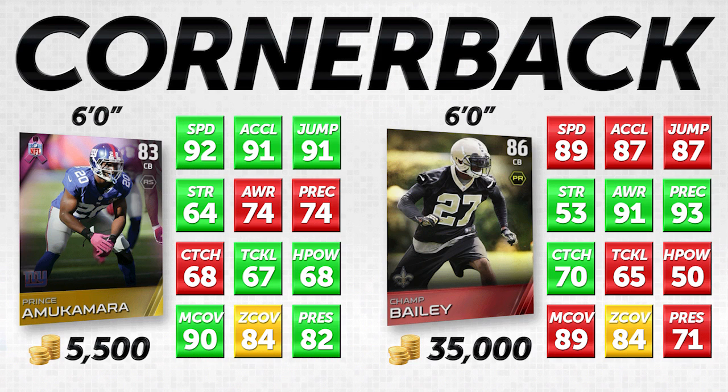The final comparison at the cornerback position is a BCA item — Prince Amukamara, 83 overall — compared to Champ Bailey, the elite 86 overall item. I think there's a big difference between these items, and it's actually in favor of Prince Amukamara. You wouldn't imagine an 83 overall gold to match up favorably against an 86 overall elite, but I think Amukamara is probably the better overall cornerback. The only area where Champ Bailey has a significant advantage is higher awareness and higher play recognition — 17 higher in awareness and 19 higher in play recognition. He's going to make breaks on the ball that Amukamara typically won't, which is a nice advantage for Bailey.